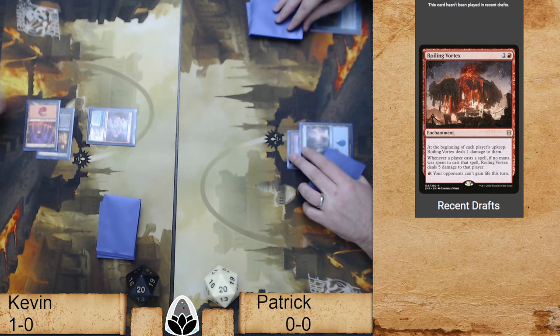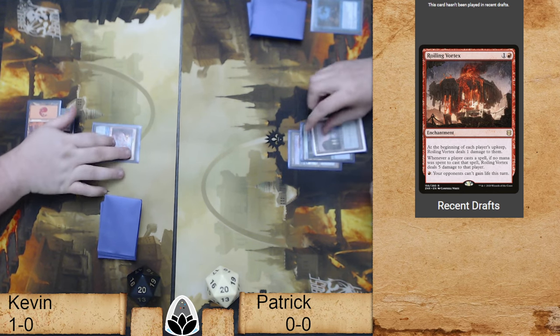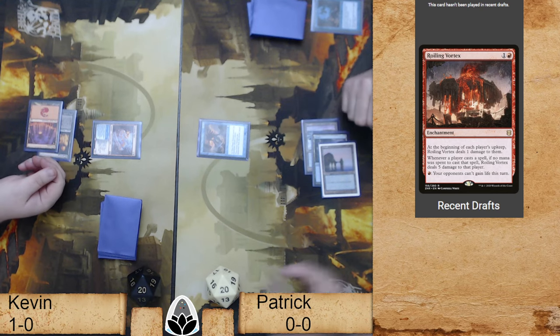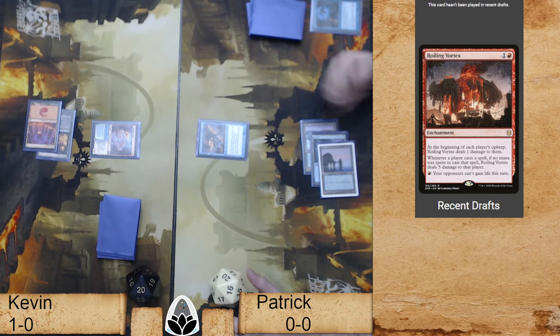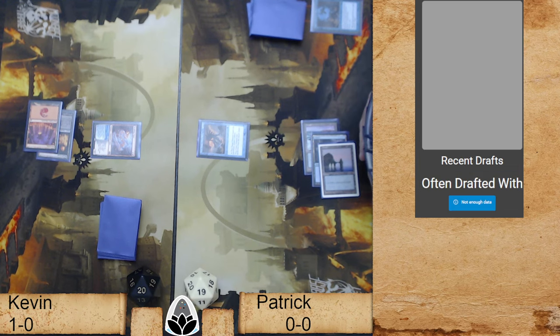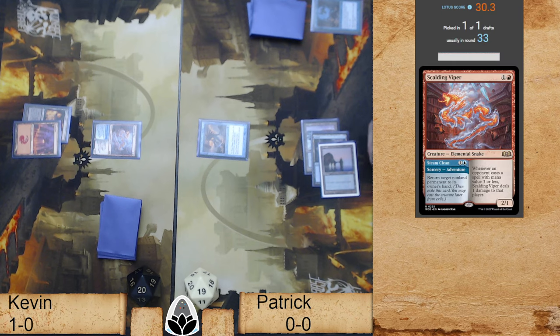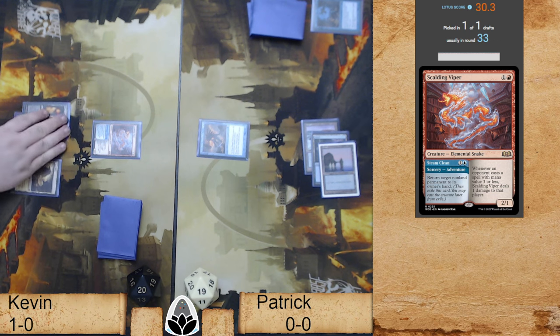We started off with an Opt, which is good. Although — that is a Scalding Viper, the other Eidolon. We just ran out the Viper — effectively ambushed it. Kevin doesn't actually have a way of playing the Steam Clean side, so it is purely just the creature half.